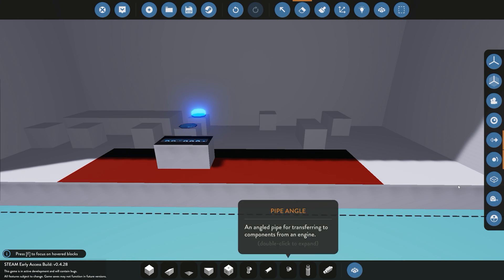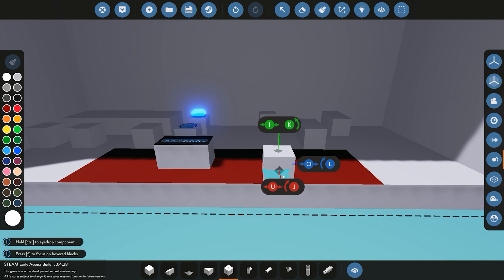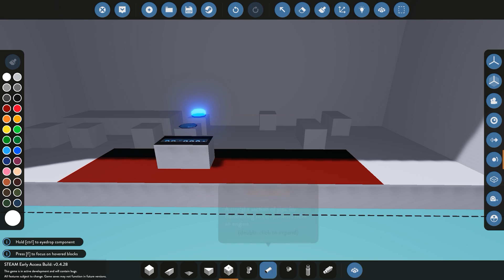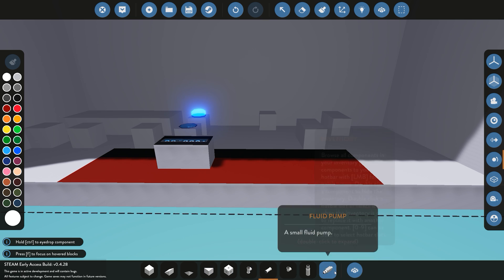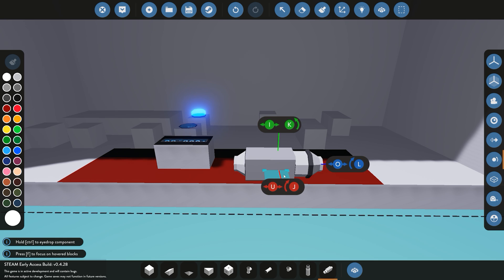Next we have rotation labels. This is pretty much just to tell us what keys will do what on our keyboard. So if we go ahead and place this block down you can see it now shows us what keys on the keyboard will do what. You have your three different axes x, y, and z, and depending on which one you want to alter you can press the corresponding buttons — J, L, K, and then U, I. You can see it's changing the direction of the block.